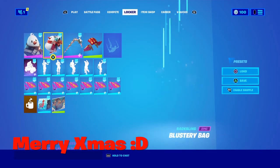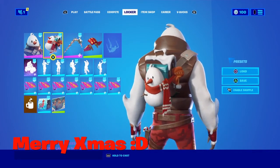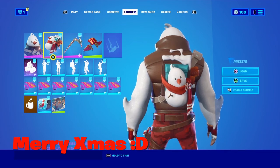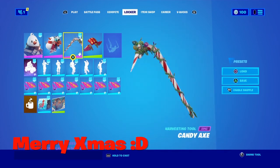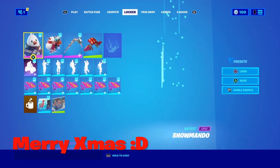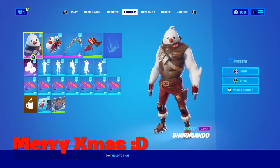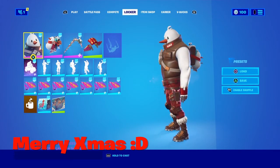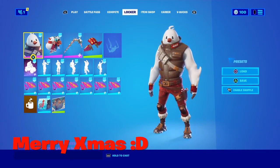Moving on, we have Snowmander — finally a back bling — with 'Little Frost,' which is what I named it. He's so adorable. It doesn't actually look that great in-game because Snowmander is just a really big skin, and it looks a bit weird when he's holding the Candy Axe. But it kind of matches, so I decided to put this one in anyway. I hope you like this combo.